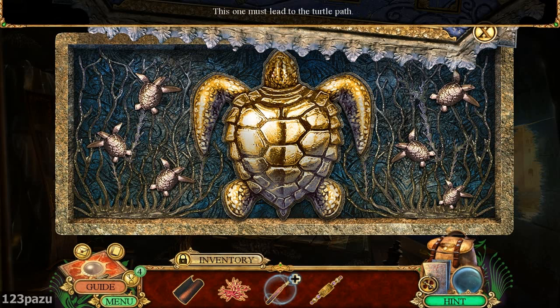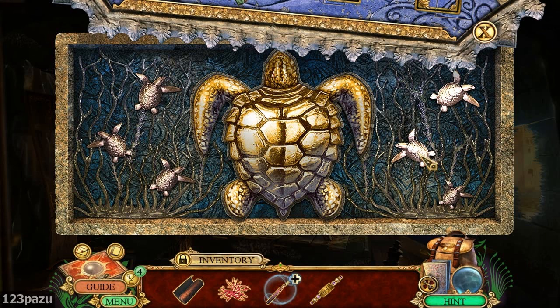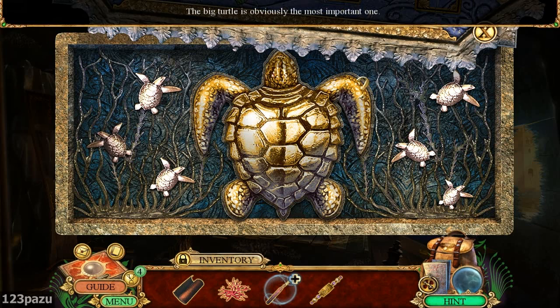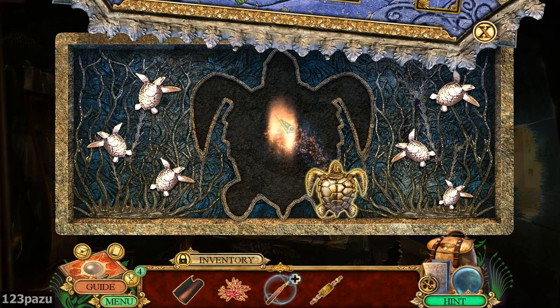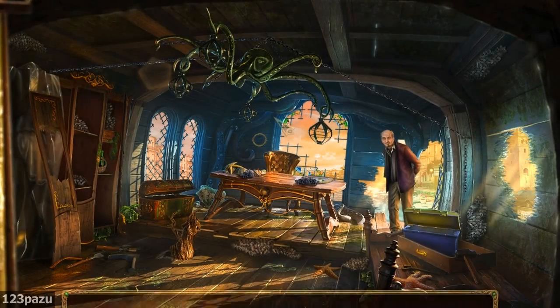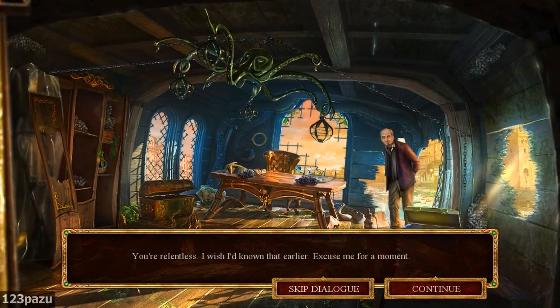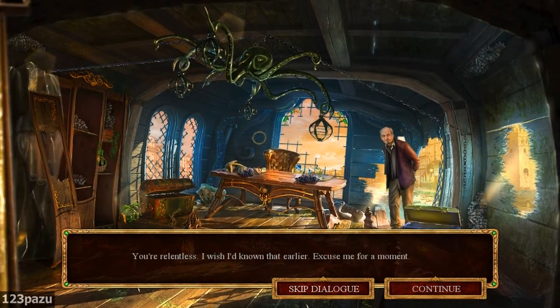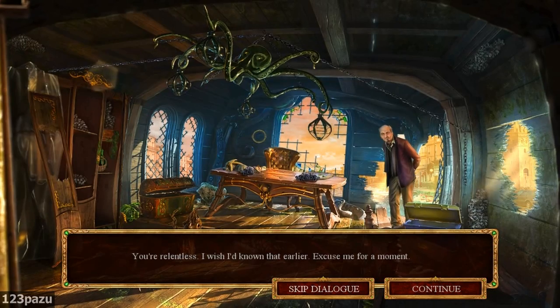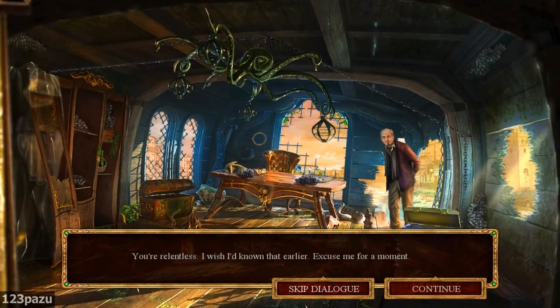This one must lead to the turtle path. It's a golden turtle - obviously the most important one. And also some baby turtles around it. I have no idea what's going on. Somehow we've released the turtle. You're relentless. I wish I'd known that earlier. Excuse me for a moment. You should have hired me in the first place. I'm the one getting things done.